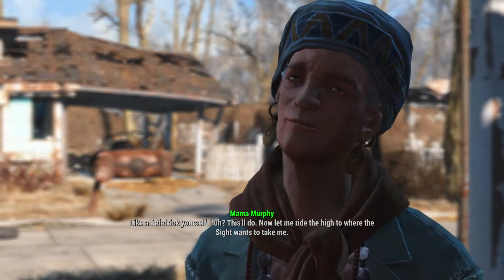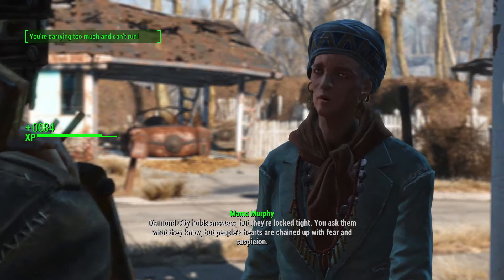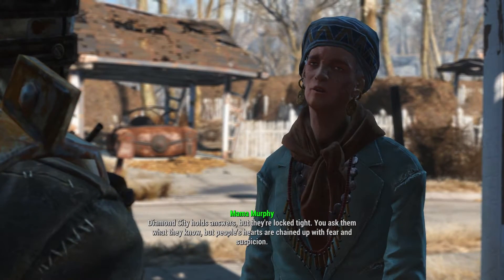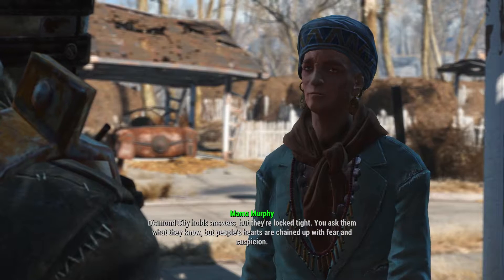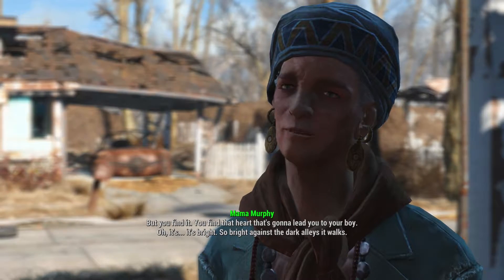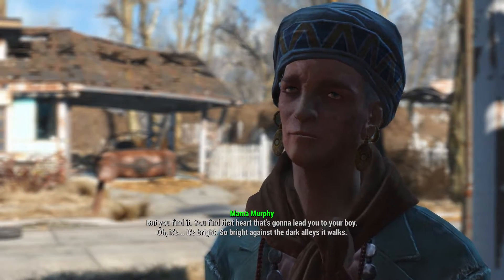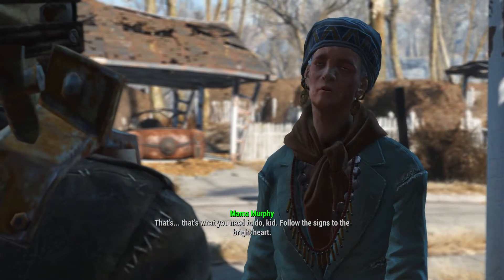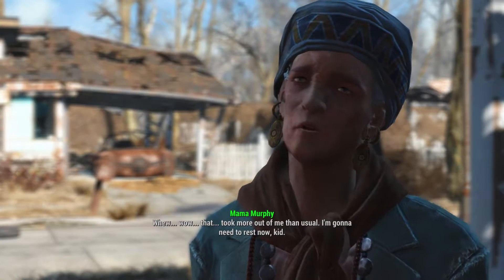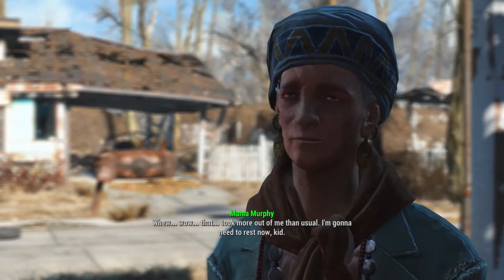NPC: 'This'll do. Now let me ride the high to where the site wants to take me. Diamond City holds answers, but they're locked tight. People's hearts are chained up with fear and suspicion. But you find that heart — it's gonna lead you to your boy. It's so bright against the dark alleys it walks. Follow the signs to the bright heart. That took more out of me than usual. I'm gonna need to rest now, kid.'